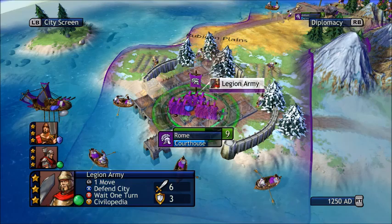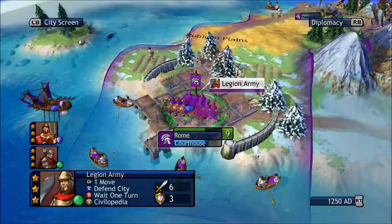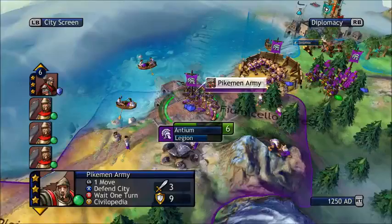Maybe one day we'll get another great person — you can find them, capture them, or get them if you get enough culture points. Slowly you build up culture, and when we get 816 culture, that's when we get another great person. The sad thing is that finding great people through artifacts or capturing them does not increase your cultural victory level — you have to earn great people by getting enough culture points.